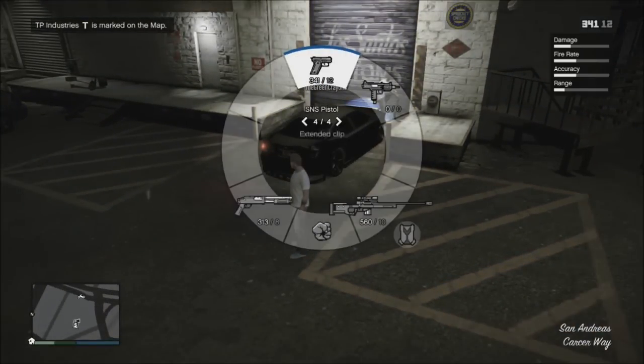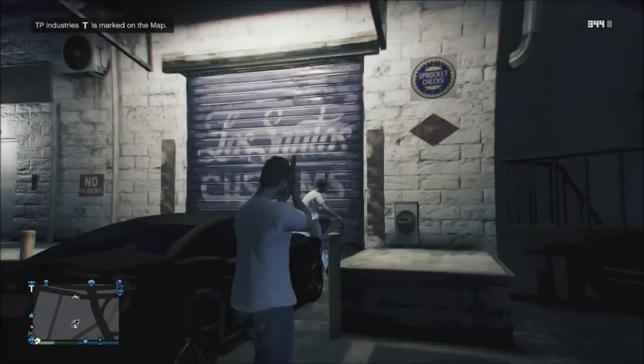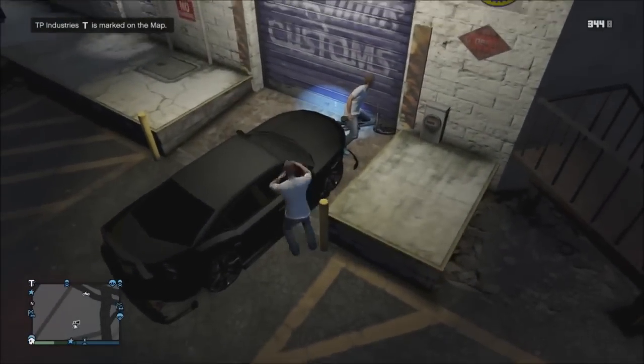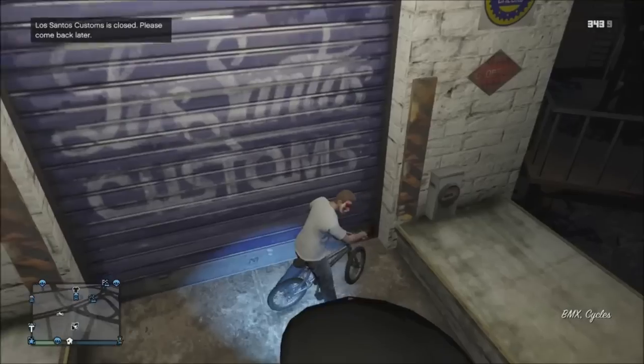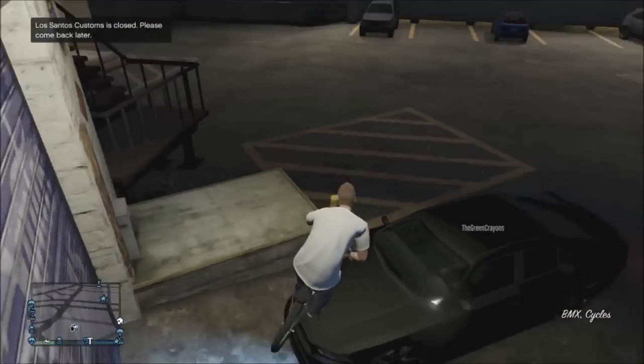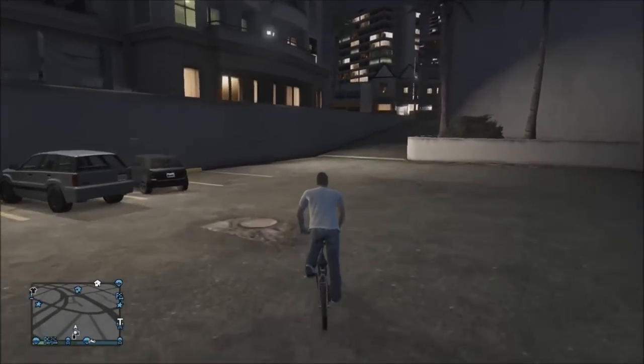Once you get back in, your clone should still be on your bike up against the wall if your friend was doing good and actually blocking. All you need to do is kill your clone and get on your bike. As you can see on the map, it says my personal vehicle is behind Los Santos Customs.